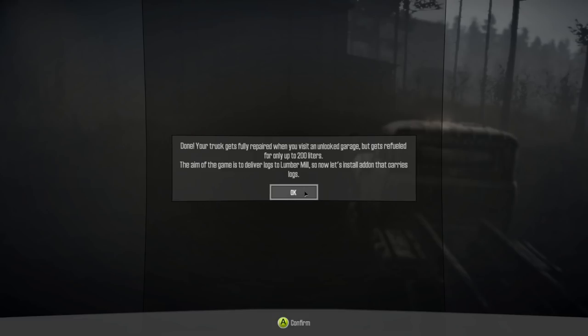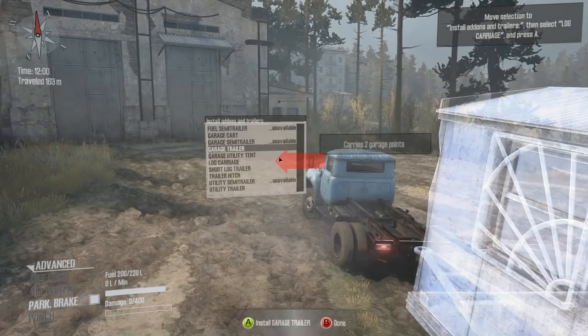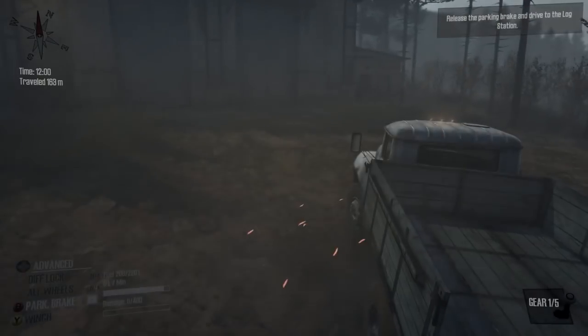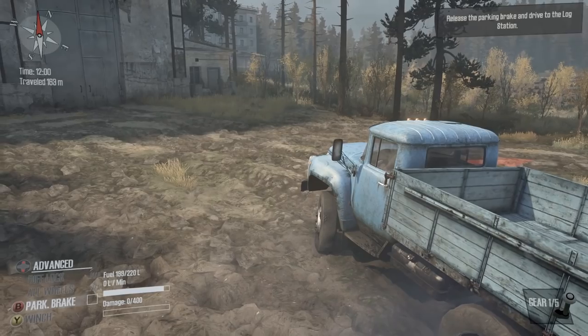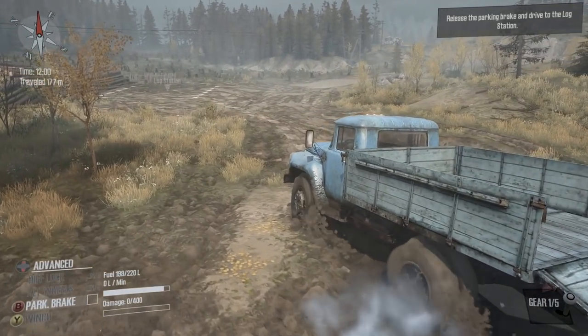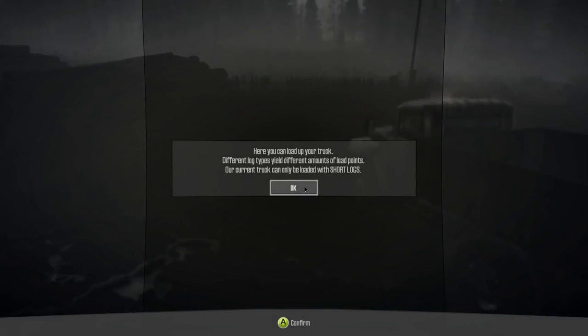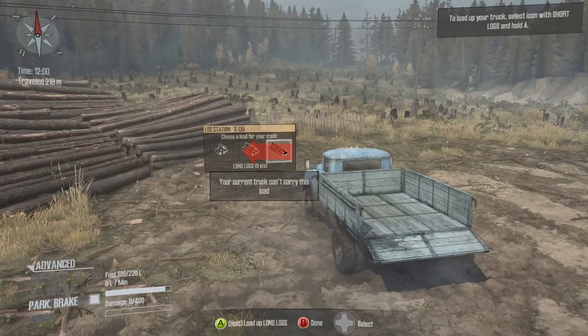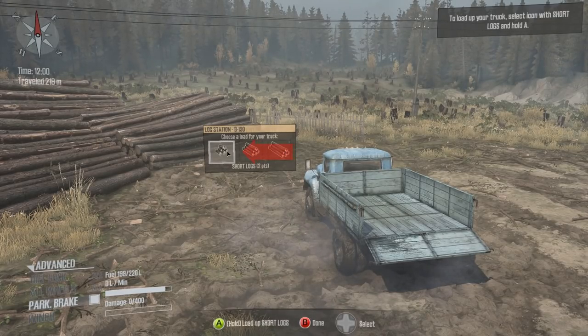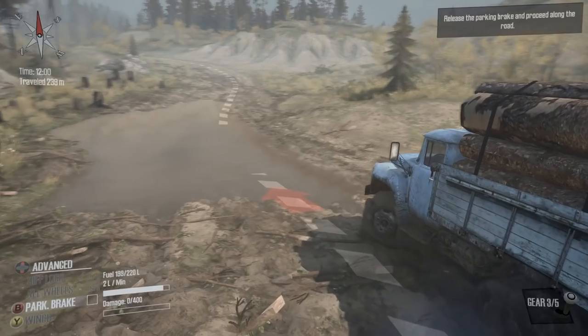The aim of the game is to deliver logs to the lumber mill. Let's install a log carriage add-on. Different log types yield different amounts of load points, and our current truck can only be loaded with short logs. You can now choose your different log sizes — I don't think you could do this before. Hold it and we've got some logs. Now let's proceed to the lumber mill.